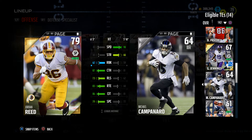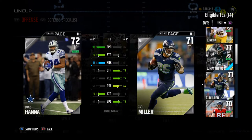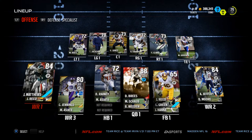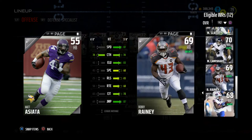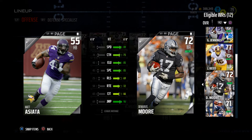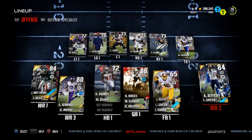Campanaro is actually a decent player because he has 81 catch and 81 catch in traffic, so you want to have him in your lineup. Zach Miller — he's not on the roster yet, but we've got to have him on there. He's a staple for the game. At wide receiver, I like to come to the wide receiver six zone and get more players on the field. You want to get as many players on your team as possible. Make sure that Asiata is not a wide receiver sub because he'll come in at random points in the game.